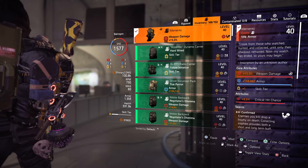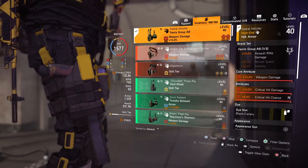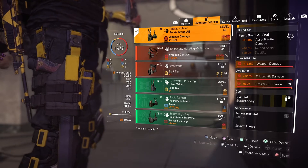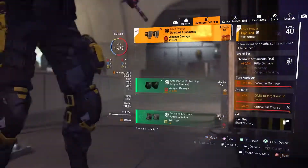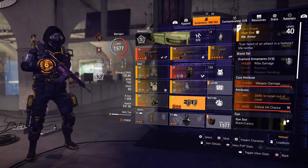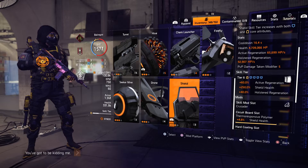The remaining pieces are the red ones to increase damage. The holster is the Fenris to increase assault rifle damage by 10 percent. The knee pads are the Fox's Prayer knee pads to get that juicy damage-to-target-out-of-cover bonus. For skills, we use the Crusader Shield, which at tier 6 has 60 active regen.